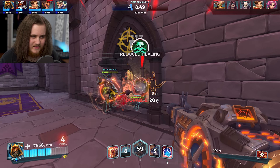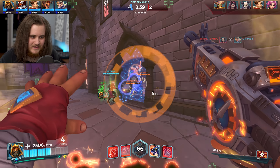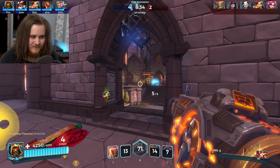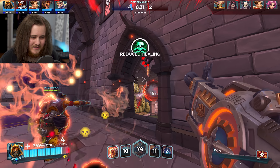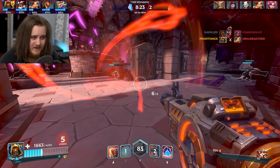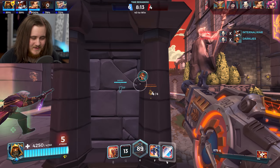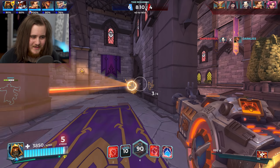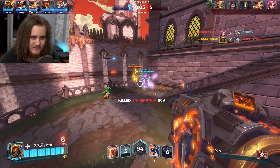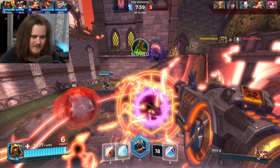There's a Rewind — did I lob that in a good spot? I feel like I did, but I don't know if I hit anybody. There's some damage onto the Maeve. There's a Rewind and my F — Corvus is gone and so is the Andro. I'm just kind of playing around my wall. There goes the Maeve. Corvus is hitting me with massive heals right now, I'm just spamming shots into the Damba. There's the stun, there's the Rewind — all my health back. Pretty well placed queue.